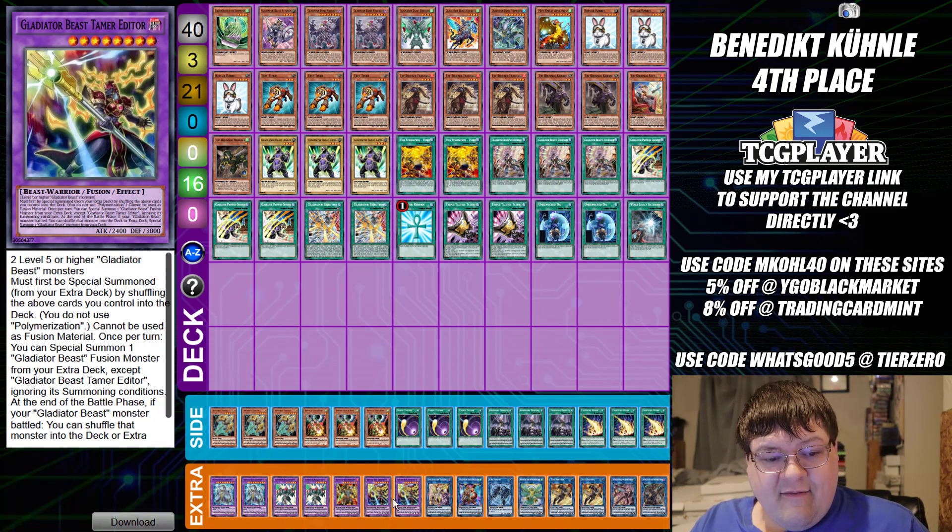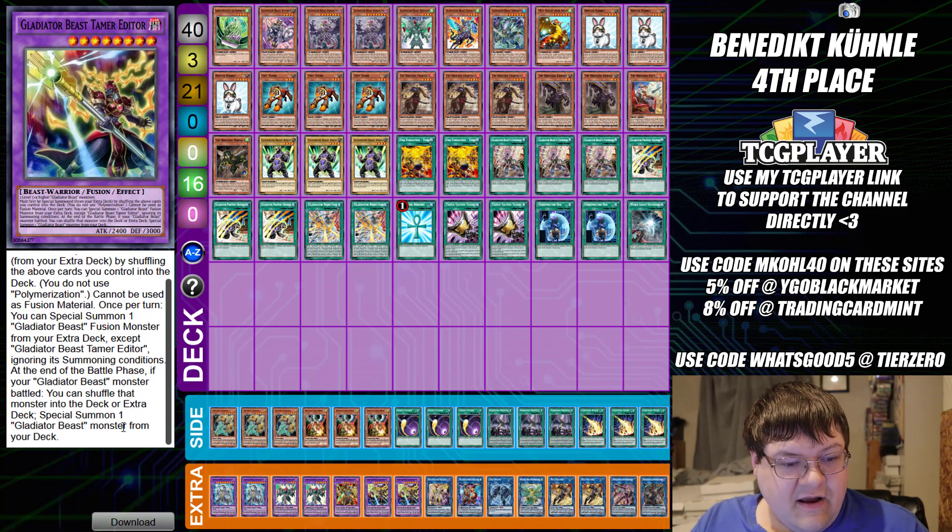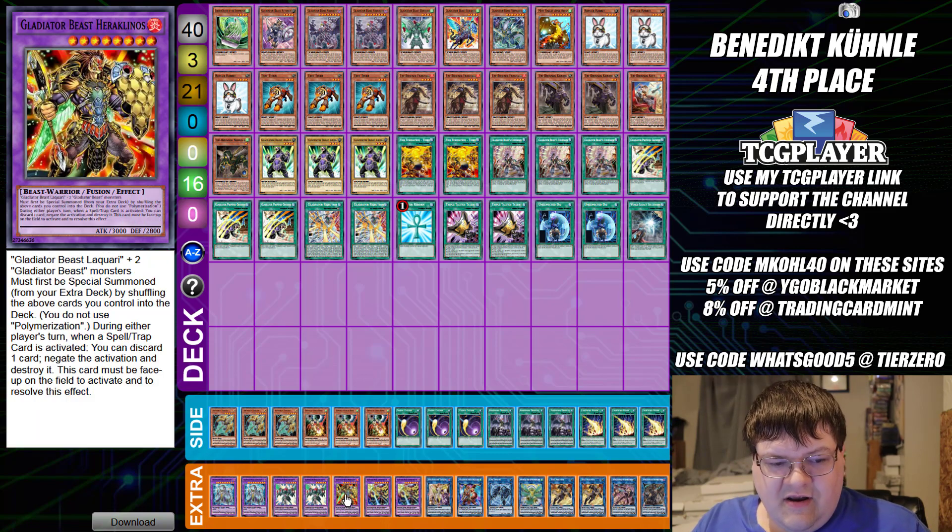Tamer Editor requires two level 5 or higher Gladiator Beast monsters, must be special summoned from the extra deck by shuffling the above cards you control into the deck, and cannot be used as fusion material. Once per turn, special summon one Gladiator Beast fusion monster from your extra deck except Tamer Editor, ignoring summoning conditions. At the end of the battle phase, if your Gladiator Beast monster battled, you can shuffle that monster into the deck or extra deck and splash summon a Gladiator Beast monster. This is going to get us Heraclinos, which is a spell and trap negate.